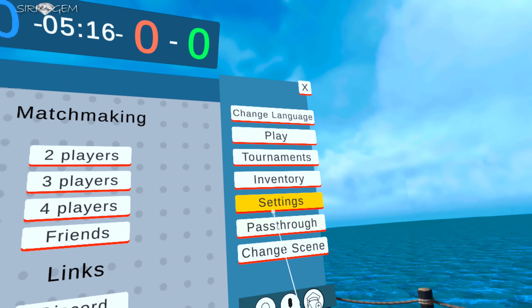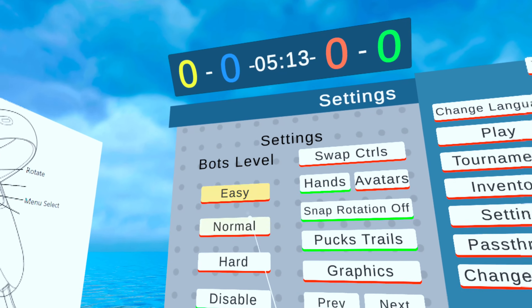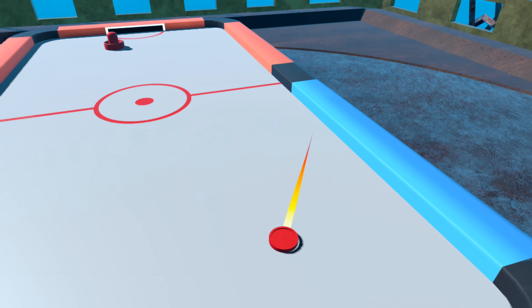In settings, you can prevent the puck from flying off the table, select the difficulty of the bots, or disable the display of avatars and hands. Up next, the pucks don't jump off the table anymore, and mallets stick to the table.